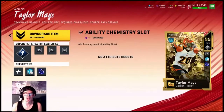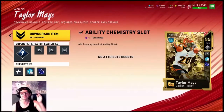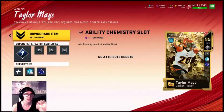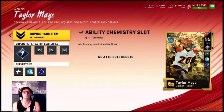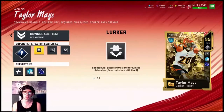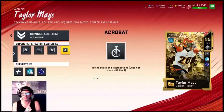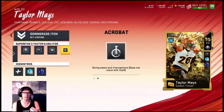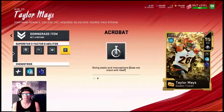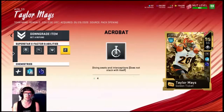Yo, what is going on Kemba crew, how are we doing today? I'm doing great because guess who we finally got on the squad. He is an absolute beast — reinforcement, lurker, run stopper, enforcer, and acrobat. We're gonna get into a series of games, maybe three depending on the length. Taylor Mays is the best user in the game and I'm going to show you exactly why and exactly how to use him.